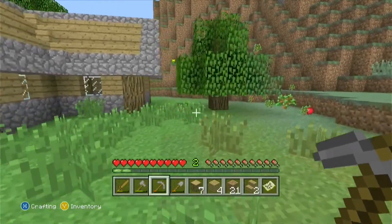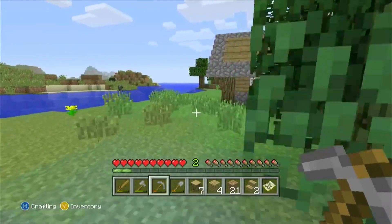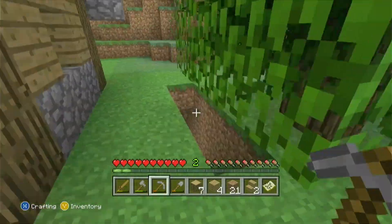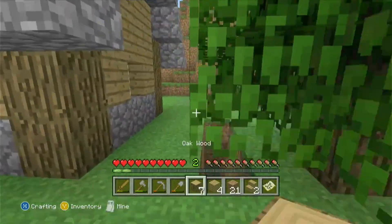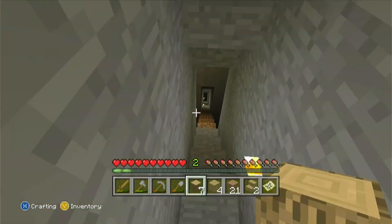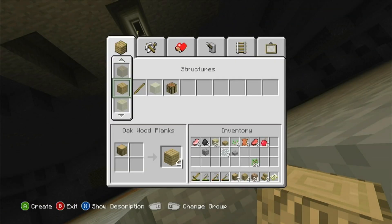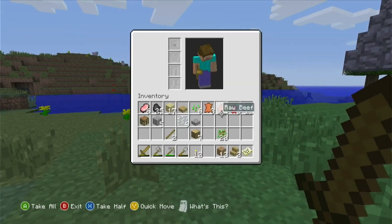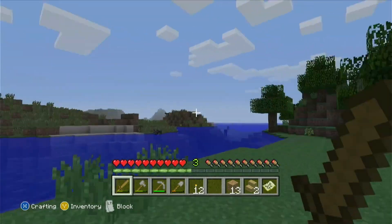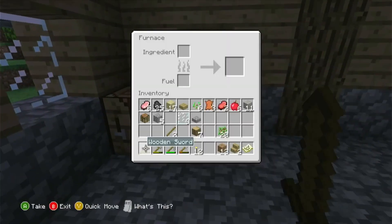Now I'm off to get some iron. I'll grab these saplings first. There's a ravine here and thankfully there is some exposed iron, so it's not going to be a big hassle to get. I got 11 iron and some coal too, although unfortunately it's nighttime, so I'm going to cook up the iron using the newfound coal and spend the night.